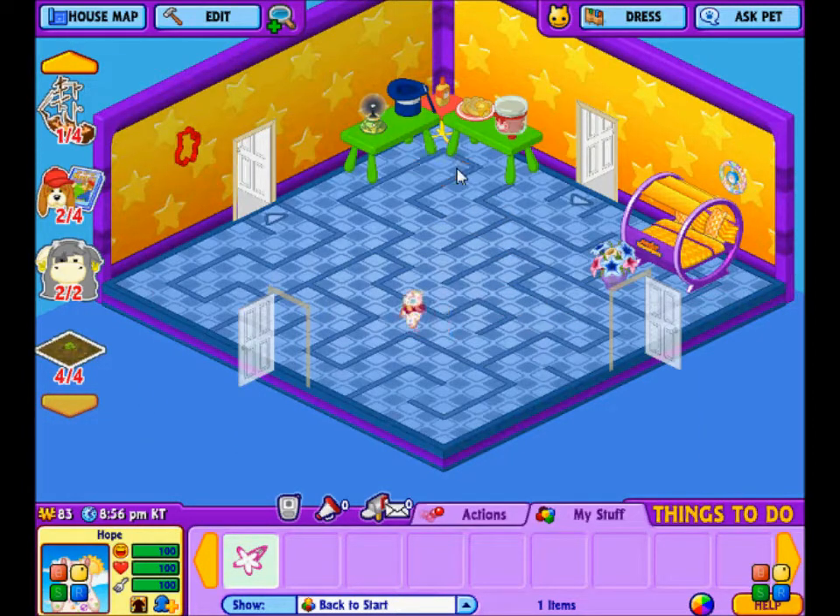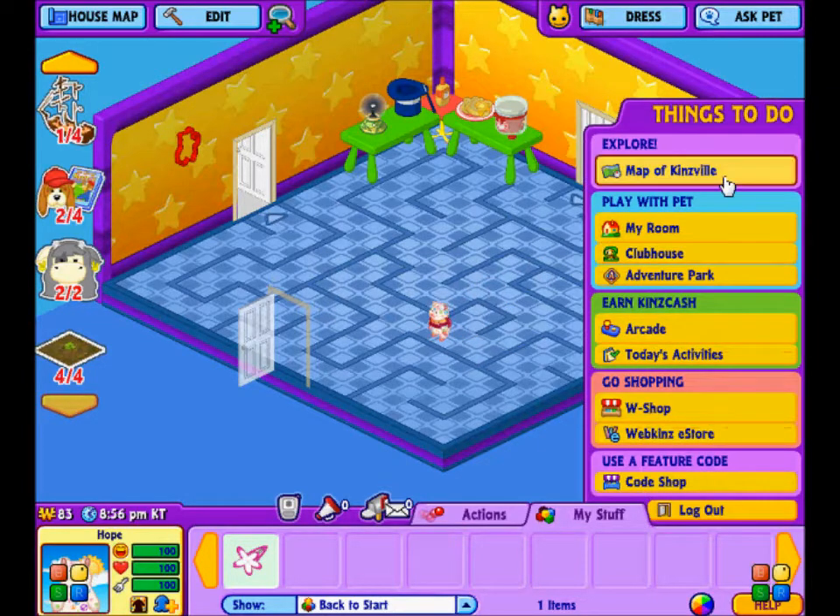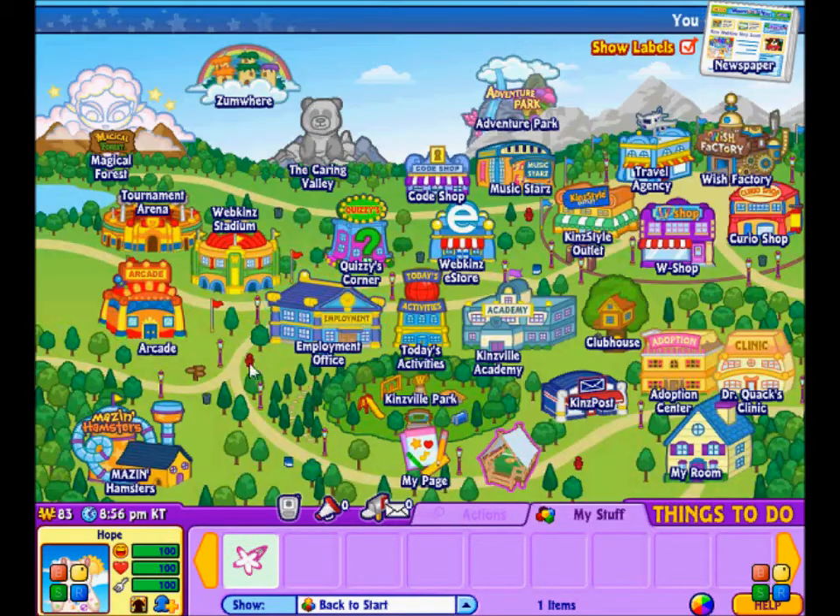Over here is all of her stuff. She has cinnamon hearts, waffles, I think it's sunshine lotion, and then a ball that actually zaps. She sleeps in her hamster bed over here, plus her Hope clock and the flowers, and that little hamster sign on the wall that I got from playing Spree when I got to the mall.